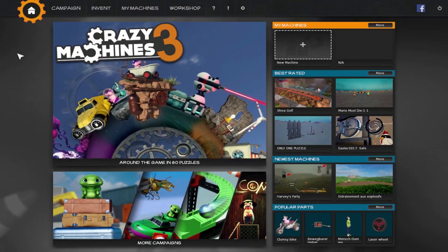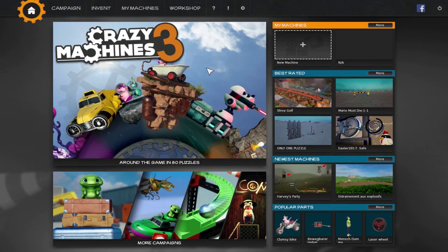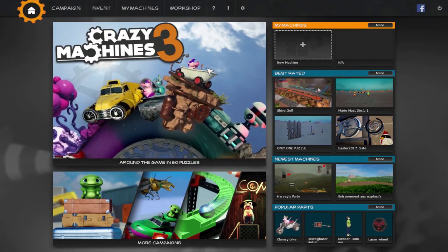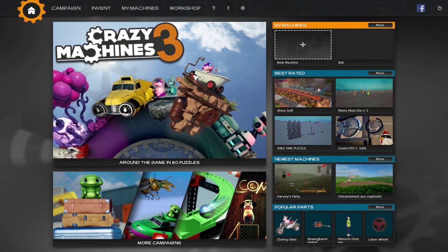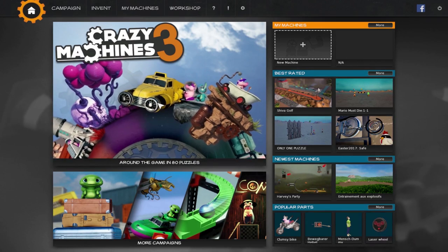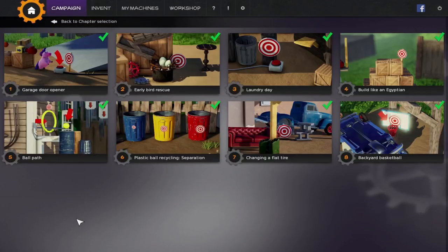Hey everybody! I'm Eep the Mouse, and today we're going to play Crazy Machines 3. Do you guys know what Rube Goldberg machines are? They're like these crazy machines that have all these complex parts to accomplish a really simple task, but they look so cool! So we're going to start by making a few of those. We're going to do the introduction and start with the first level.